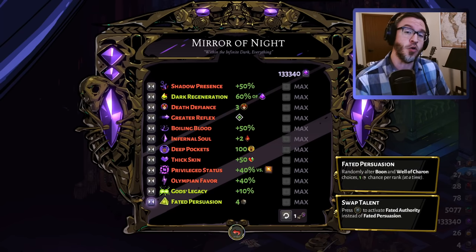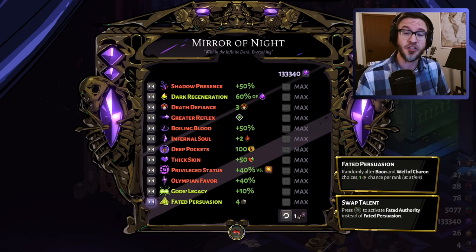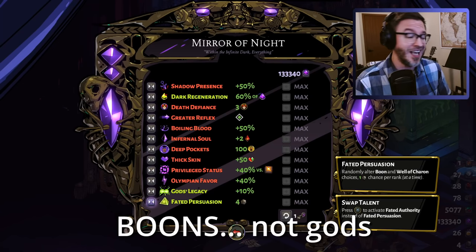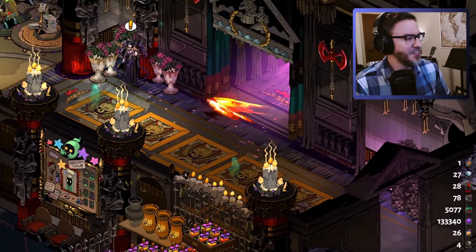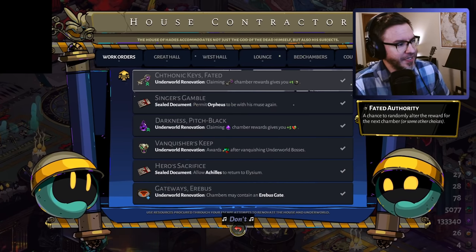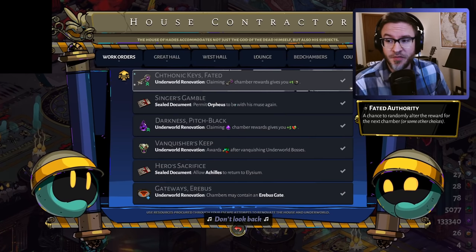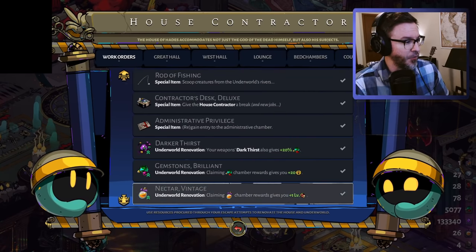Fated Persuasion lets you — if you open up a god boon pack and you got three boons you don't like — spend one of your fated persuasions and it allows you to see a whole new list of gods. You might think four isn't very many, but actually there's something you can purchase: in the house contractor, you can get Chthonic Keys Fated. Claiming a key chamber reward gives you plus one fated authority or fated persuasion re-roll. So you can actually get quite a few of these in a run.